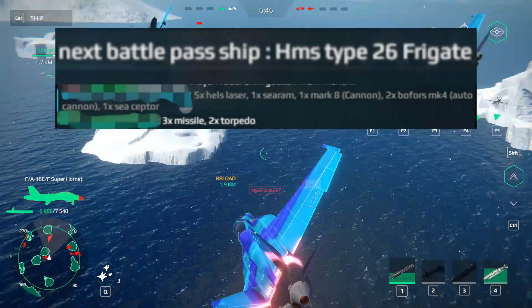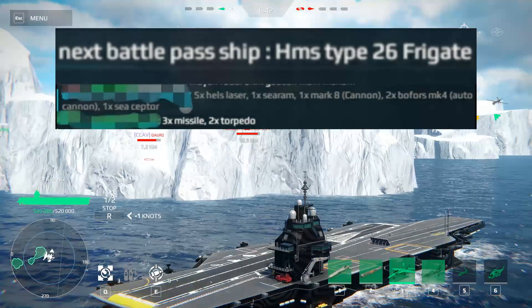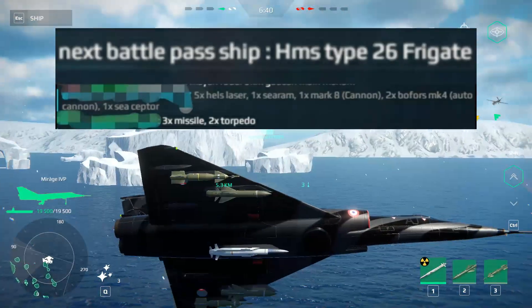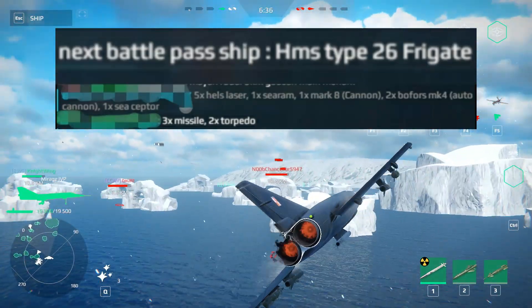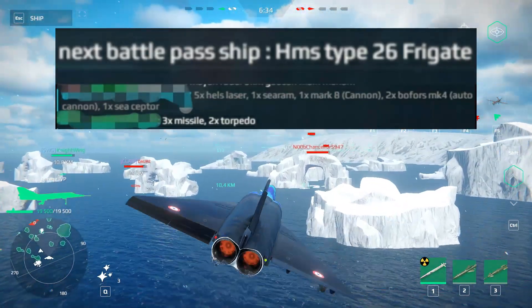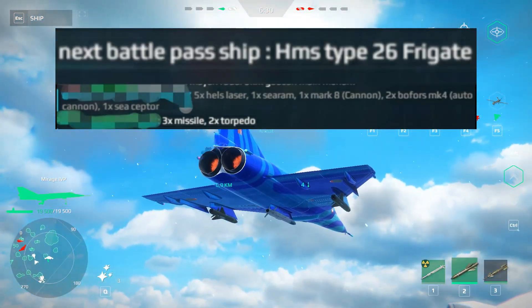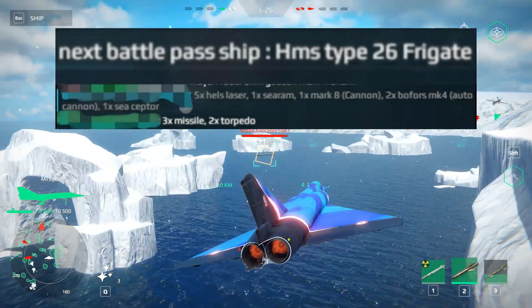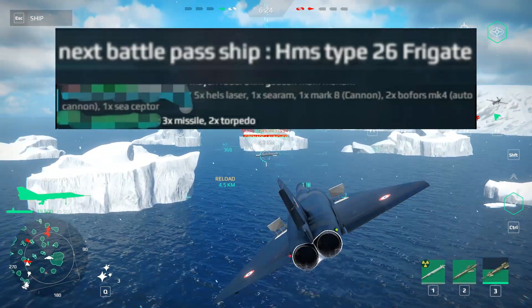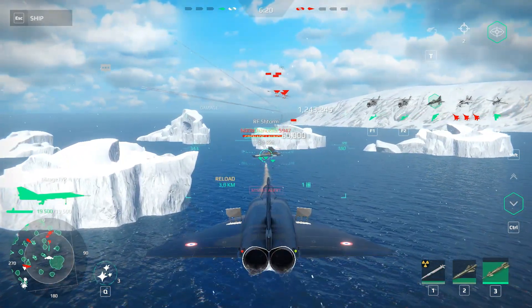Remember this is not confirmed information — these are all players' predictions, but we have the most accurate predictions here. It seems the Type 26 has 3 missiles and 2 torpedoes, 5 Helios Lasers, 1 Sea Ram, 1 Mark V Cannon, 2 Buffers MK4, an Auto Cannon, and 1 Sea Scepter. It seems like an interesting warship.